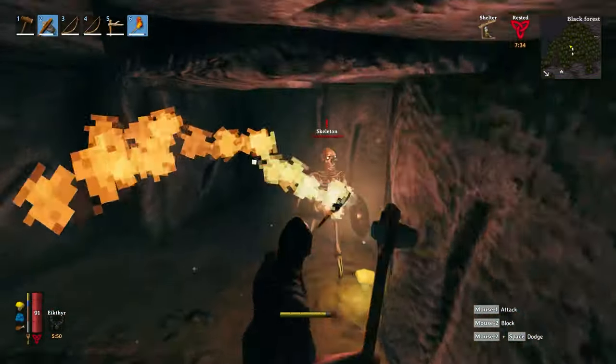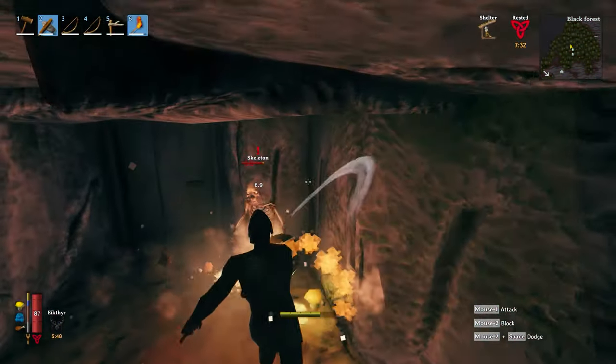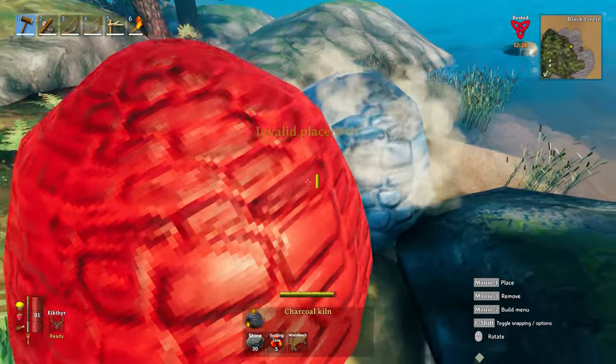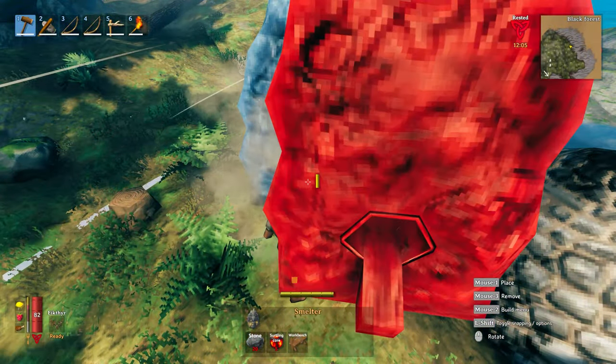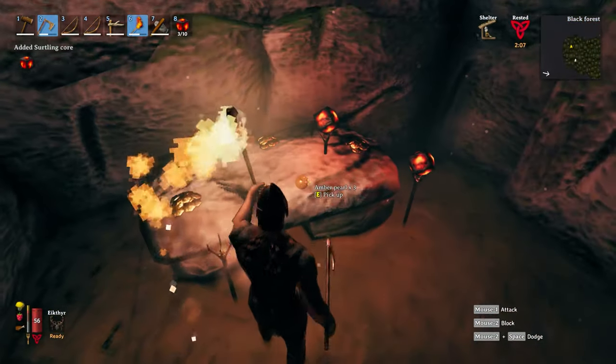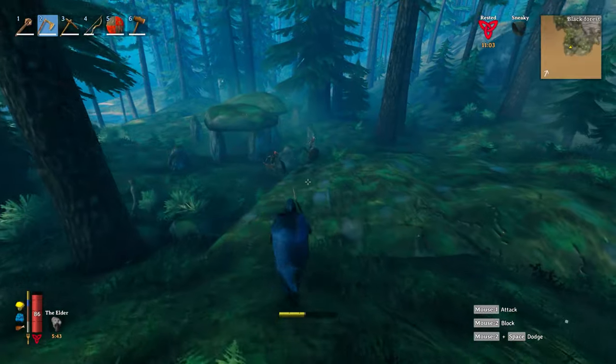Welcome to Valheim's tips and tricks. Today we're going to take a look at the burial chambers and Surtling cores. You may have been wondering how do I craft kilns, smelters and portals? Well, the requirement for all of these is Surtling cores, and the only place you can get them from is the burial chambers.